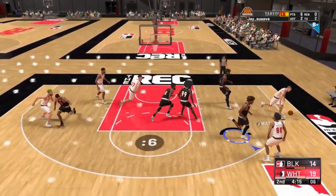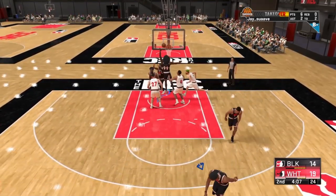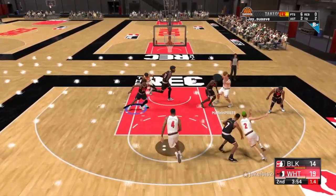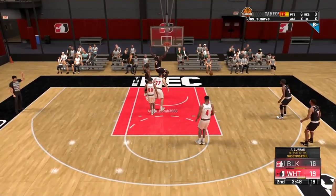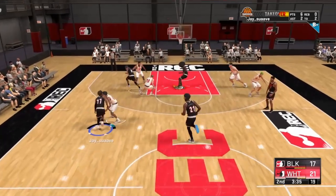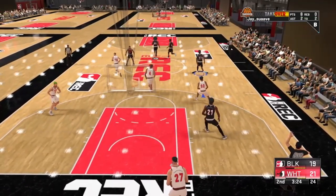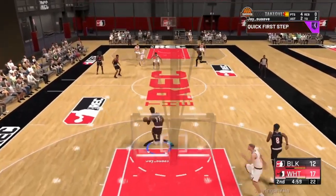On my final thoughts, I would rather put both Rim Protector and Chase Down Artist on rather than only one. If I have silver Chase Down Artist, I'd take one badge point out and put it onto Rim Protector so I could have both on bronze. What Rim Protector does is give you the blocking animation, and Chase Down Artist gives you the leaping animation so you jump higher. Together you'll be able to block more shots and get snatch blocks. Last year I had a slashing playmaker at 6'5" with a 30 to 35 block rating and I was able to get snatch blocks and chase downs — badges really run this game.